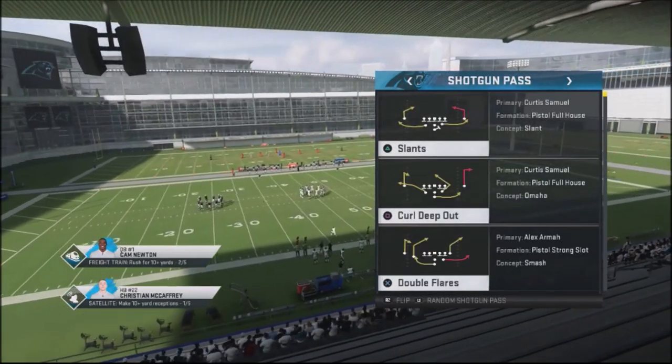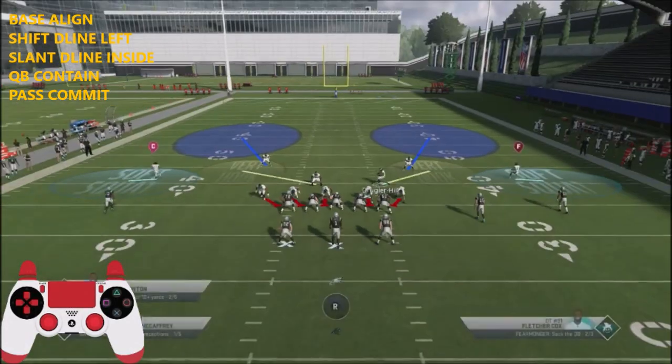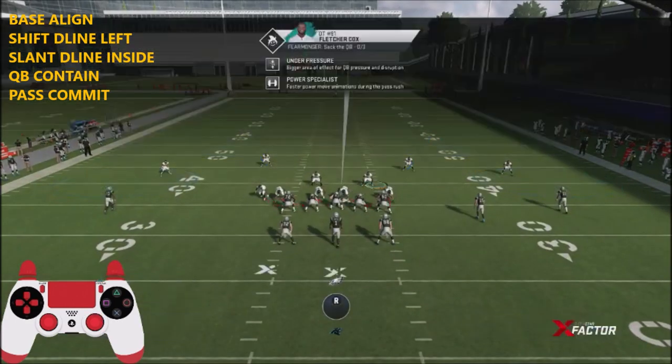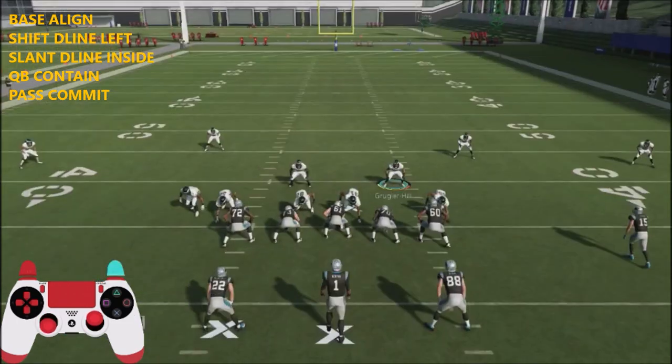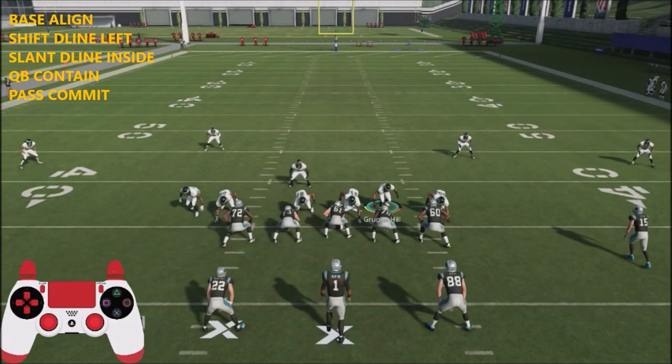I'm going to show you my controller too while we're at it. To set this blitz up, you're going to base align. You're going to take your defensive line and slide them off to the left — hit your left D-pad and slide them off to the left. Then you're going to crash down by hitting your left D-pad and slanting inside. The key to the secret blitz is you're going to hover over this guard right here, basically preoccupying that right guard, and the pressure should come off the left side of the edge.